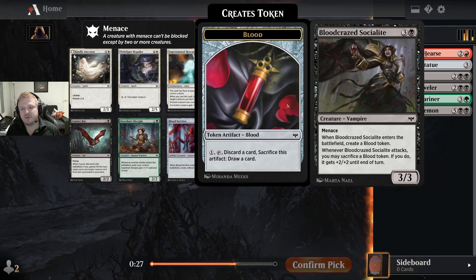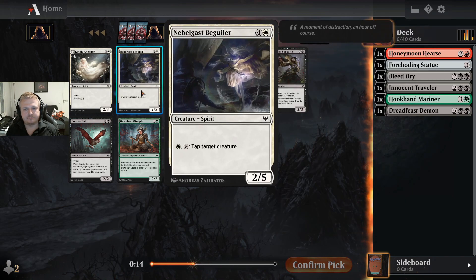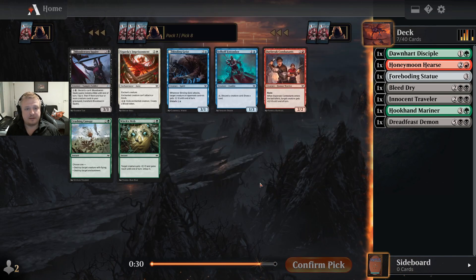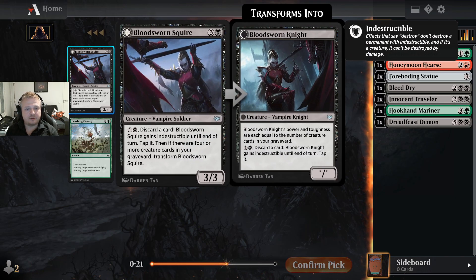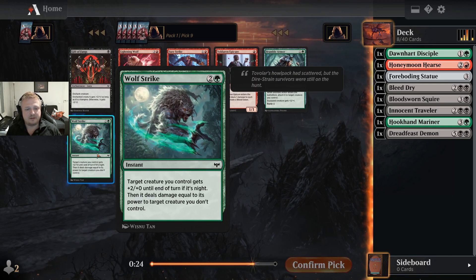Menace is not as great as flying but it's still pretty okay. There's a life gain payoff, a servitor that creates a blood token. This thing gives lifelink. Can I play black-green? I'll take the two-drop — I don't think I care about the other cards too much. If I can be black-green, maybe I'll try that. I need some cheap cards. Here's a three-three that transforms — transforms into a critical graveyard thing. I don't think it's that great. I'll take this four-drop.